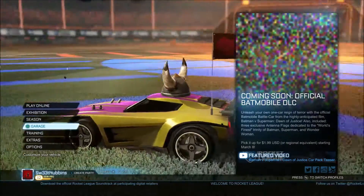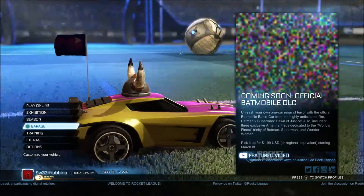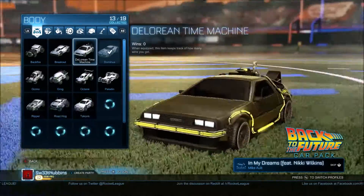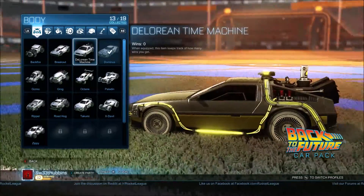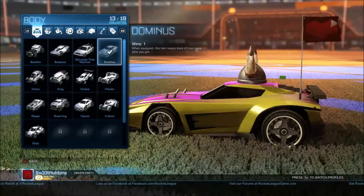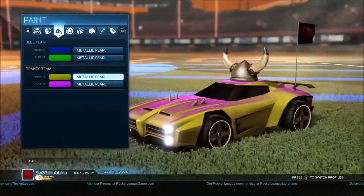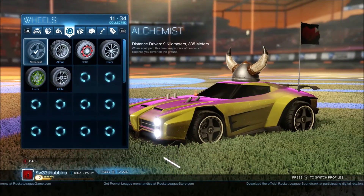Alright, as you can see I got the Diminis car and some pretty nice attachments. There's that little funky ball over there. Apparently coming soon, the official Batmobile DLC. I already got the DeLorean DLC because Back to the Future — I love that show. What a good show. Anyway, I got this car last night and I have just pimped it out. I like this color — the green and the blue look really sick.